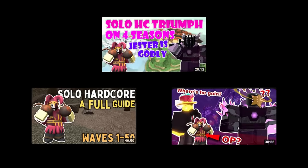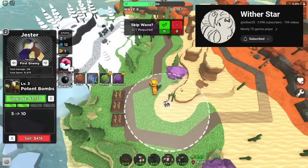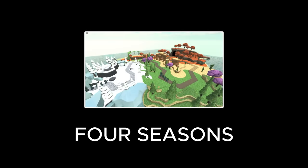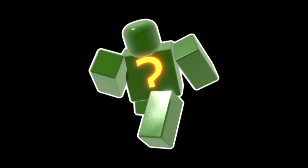There were a few options available, but one that caught my eye was Witherstar's 4 Seasons Triumph. Witherstar is an incredibly talented player, so I figured doing what he did should work pretty well. While Wrecked Battlefield is usually the more popular map, I decided to use 4 Seasons as it's apparently a less RNG-reliant map since it doesn't have mystery enemies.